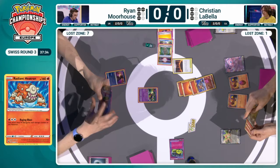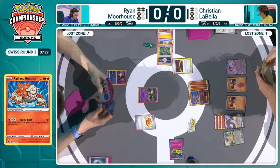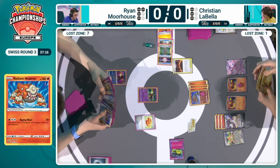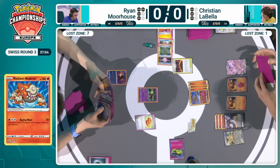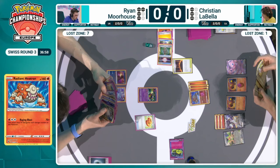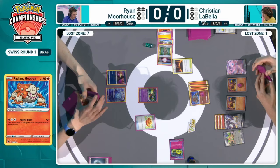Ryan now, Iono'd down to a four-card hand, just having this Comfey in the active, but does have that Buddy Buddy Poffin, so can finally get some more of these 70 HP Pokemon into play if there's any Comfey left. And I'm not actually sure there's a lot left in the deck — maybe just that Manaphy, it looks like. By the way, it's important to point out: looking at the deck list, it's not just that Ryan can't find Water Energy — he doesn't play Water Energy. So actually, Moonlit Shuriken is not an option for Ryan at all. It's a very unconventional way to build this deck. We just see Dark Energy, Grass Energy, and Lightning Energy, so sort of this core of using Roaring Moon, Iron Hands, and that Iron Leaves EX.